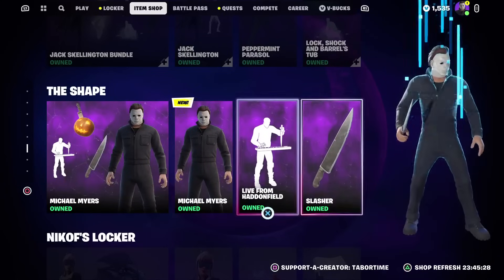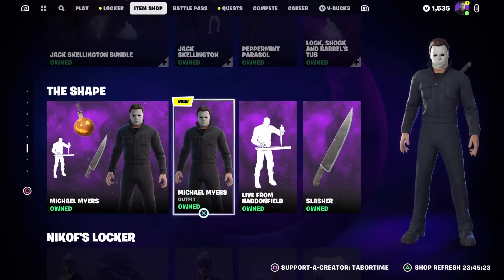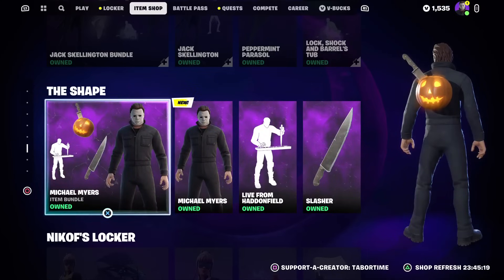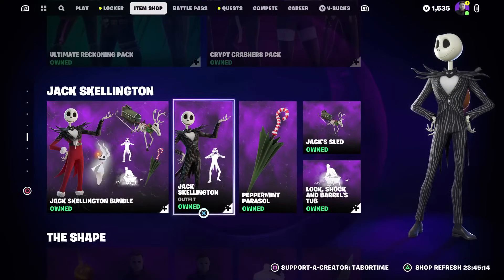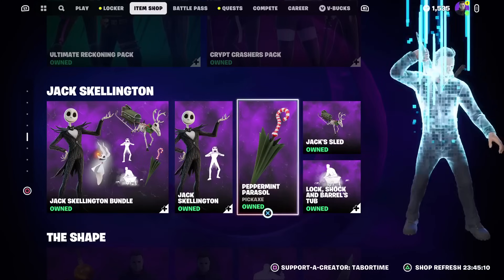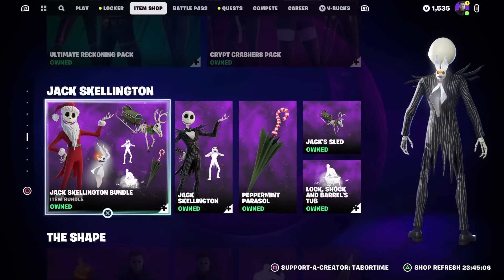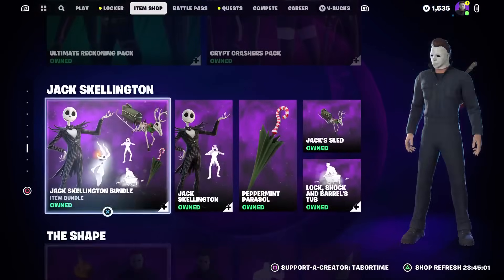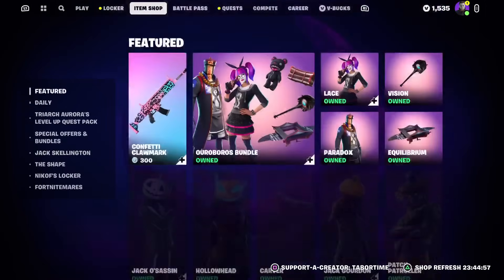So there he is, The Shape aka Michael Myers — 1800 for the bundle or 1500 sold separately. Amazing, we had to wait so long but it was worth it. If you missed it, Jack Skellington is still here too. We get Alan Wake on Thursday, two days from now, and then we'll finally have all three in the shop.